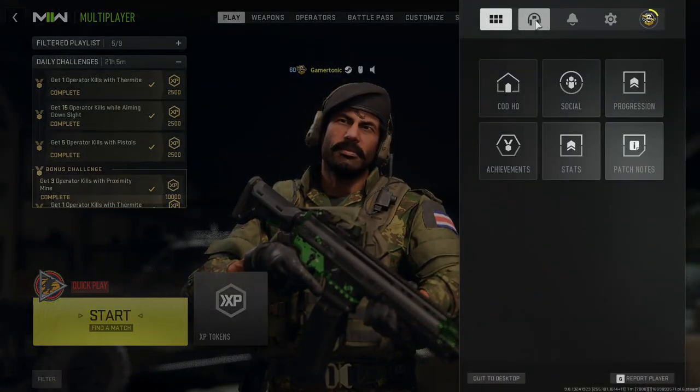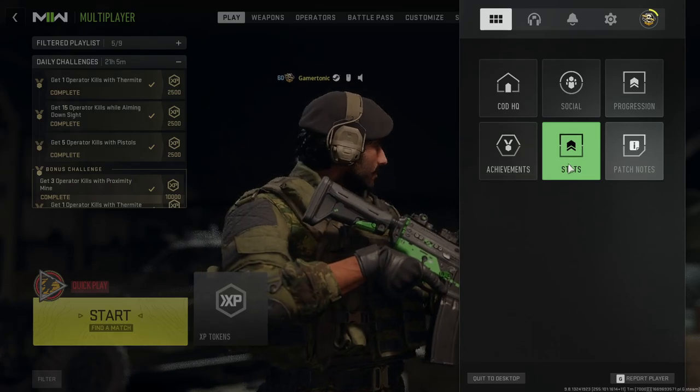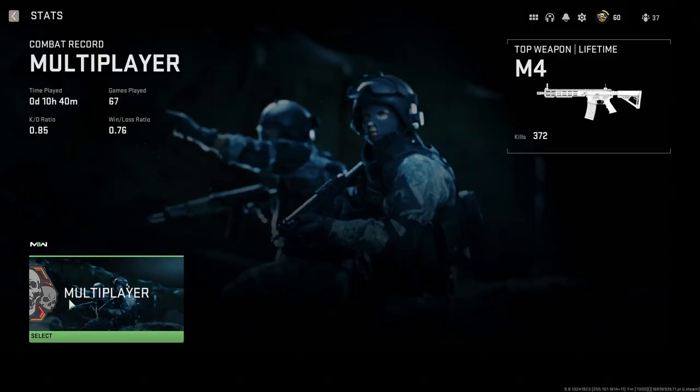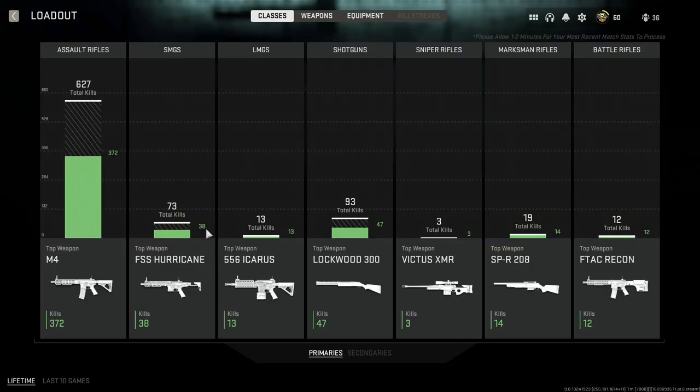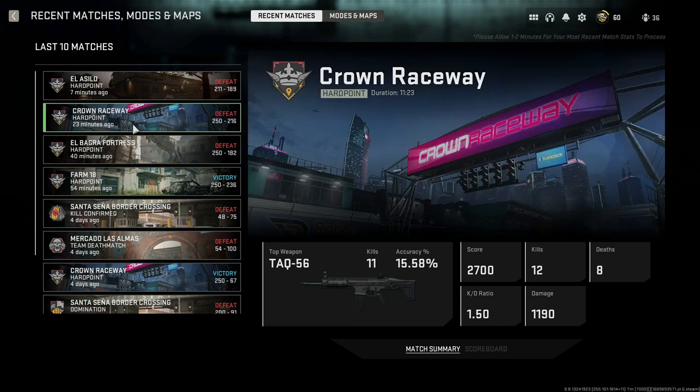All you gotta do is go up to the launch menu and then click on stats. You can only look at the game mode that it is in multiplayer for your KD. It tells me my loadout stats for the most used weapons, and it also tells you every single map you played on.